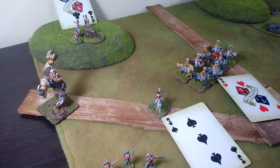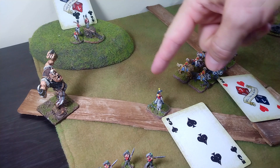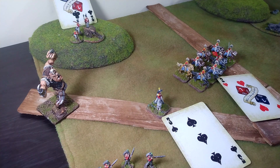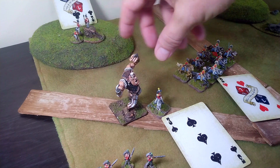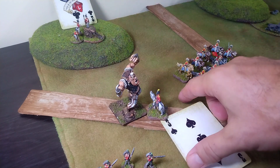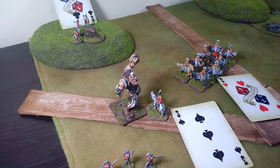The giant has a choice — does he go after the cannon first, or the commander? In this case you really want to decapitate your enemy. He can move three inches, and he is going to take a big swing at Commander Tesco.